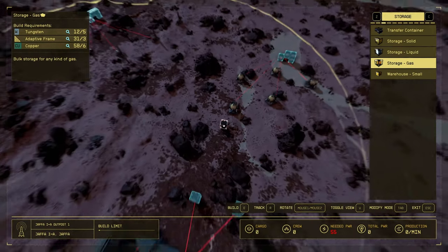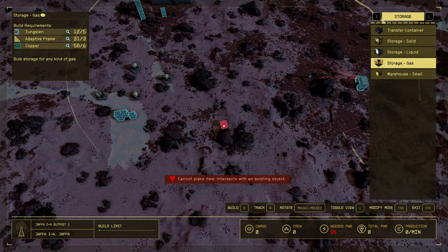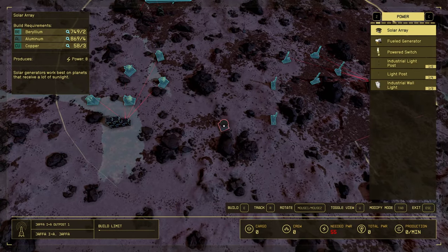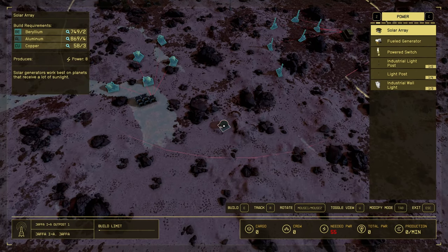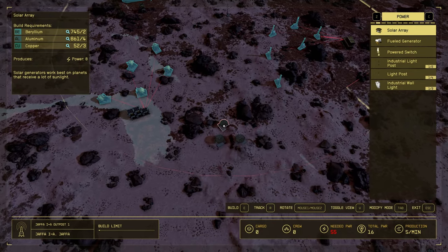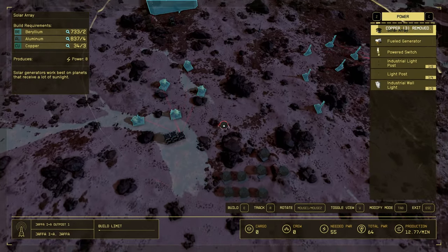Now I want to get the power going. I'm just gonna put it in between these two here. If the helium is here and I need it, we could always move it — not a big deal. Another planet without any atmosphere, so we're going with the solar arrays. We need 55 power — just keep placing these until we get it. Too many rocks. All right, the power is set.